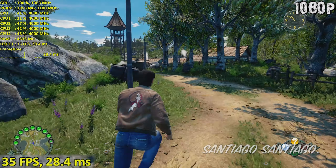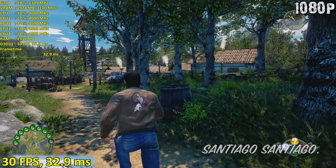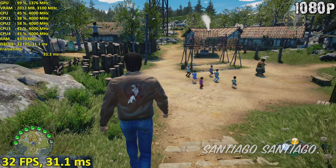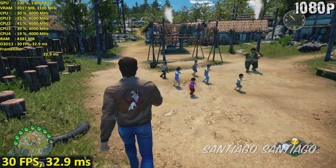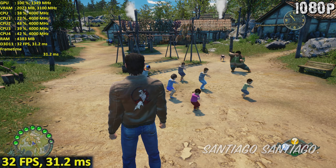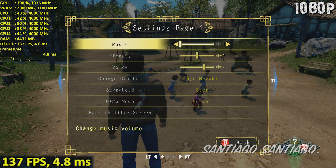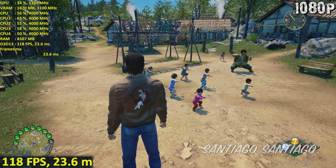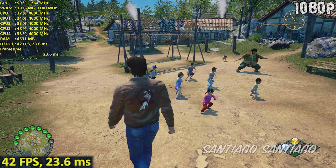Between high and very high, the performance difference is very small — 2 or 3 frames per second. I would use this if on very high you get 30 frames per second and you want to be at 32 or something like that. Then when you go to medium, there's a very significant performance difference, but there's less foliage and less detailed shadows — the draw distance isn't as good, but you get a noticeable FPS boost.